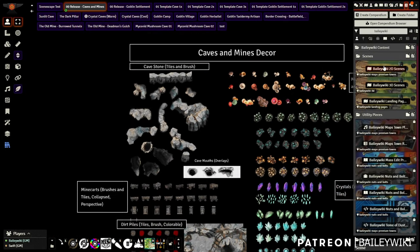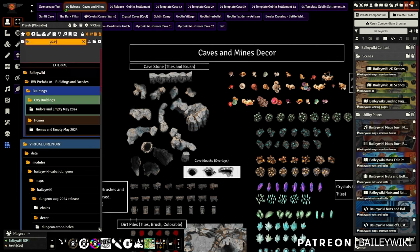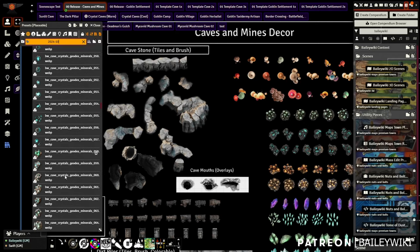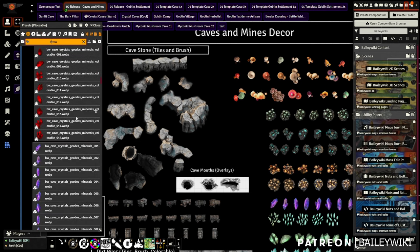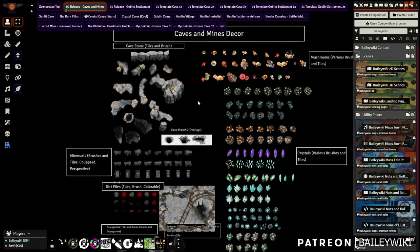In terms of where to find the new content, your scenes are all in the 2D or 3D scenes compendium for Bailey Wiki 3D if you're on the premium Patreon tier. All the new tiles and prefabs are in Mass Set. Come to 'all' and type in '2024 10' or 'october' to see everything from this release. You can also type 'new', and if you put a hashtag there it will force the tag name to get everything that's new for the month.